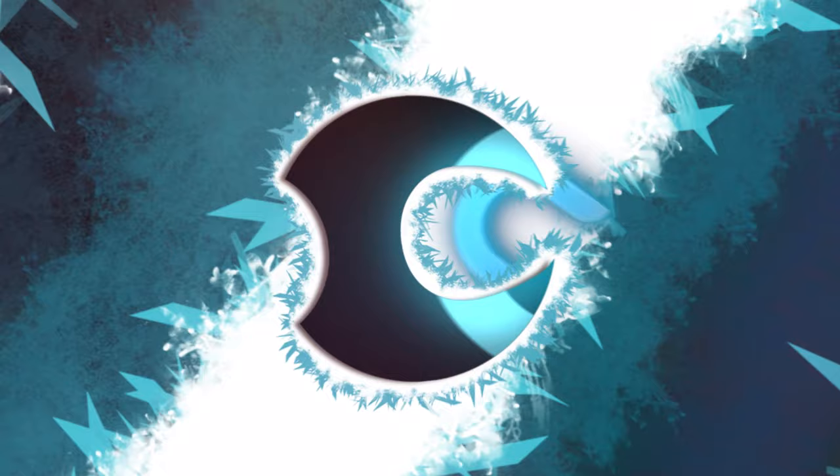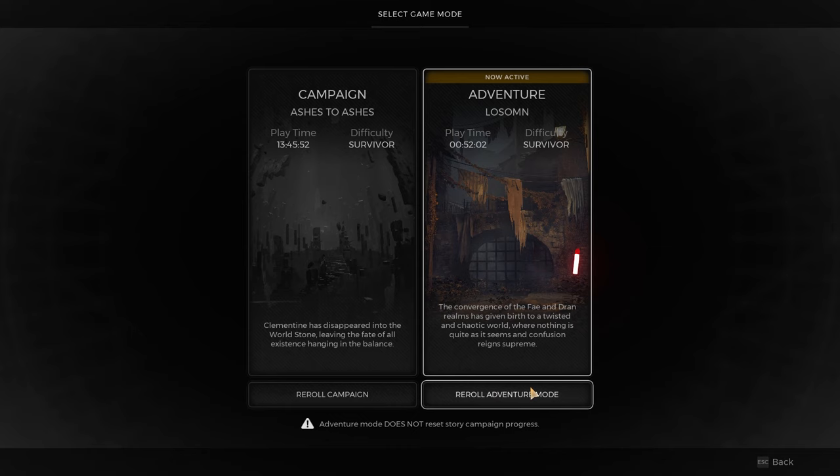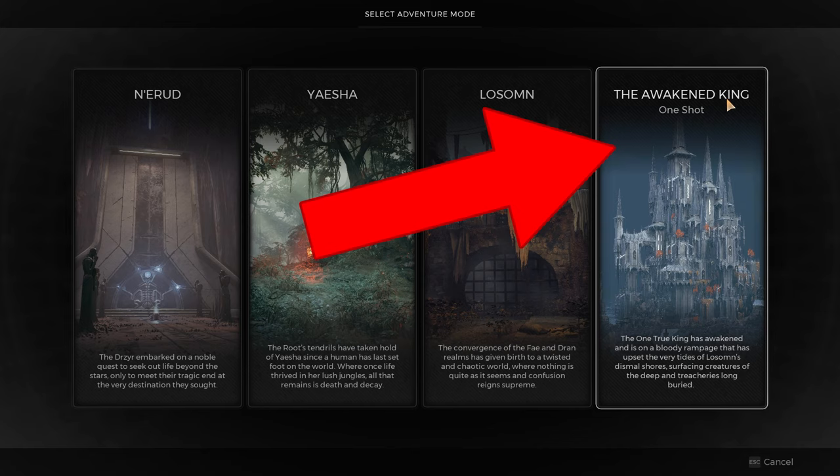From this menu all you got to do is go to the world settings at the bottom here. You can re-roll a new adventure and you'll see on the right hand side it says The Awakened King One-Shot. Go ahead and select this.